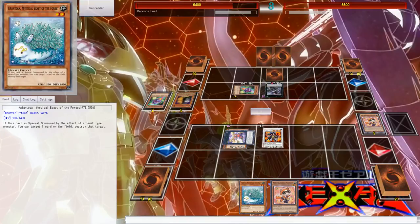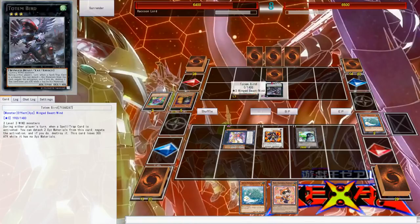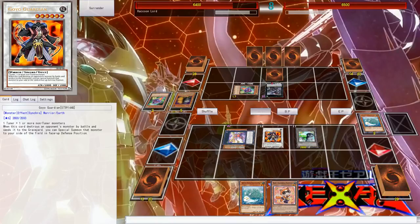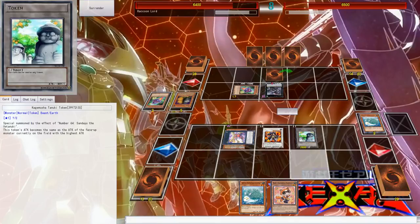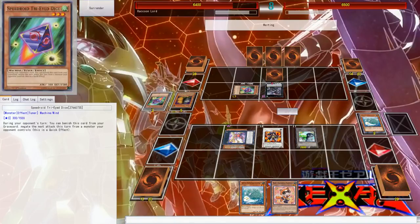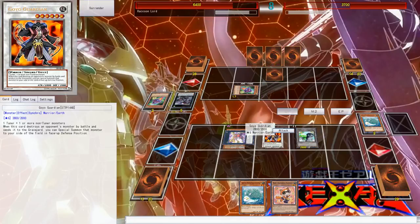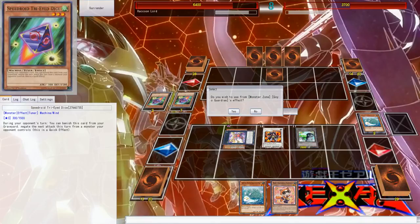Then I can get out my Ronin Raccoon in defense mode — that's okay because I can activate his effect, or I can ditch the Calentosa. My token copies the monster with the highest attack on the field, which should be my Goyo, so we can attack right through their card. They used up all their Tri-Eyed Dice so they can't block my attack. This might be a stall deck — an anti-meta stall deck.